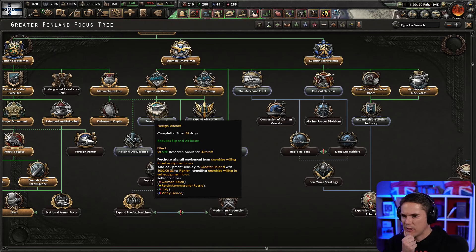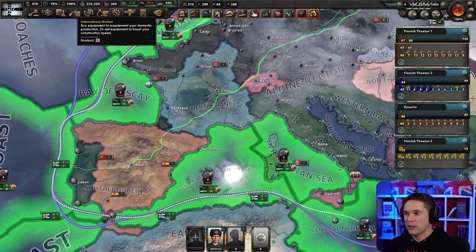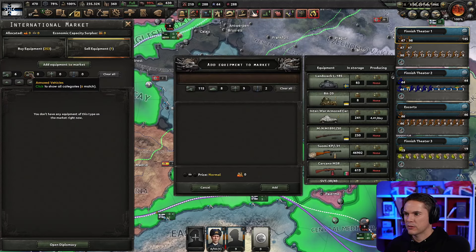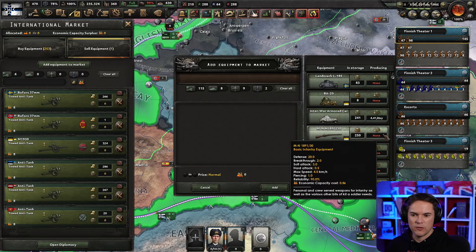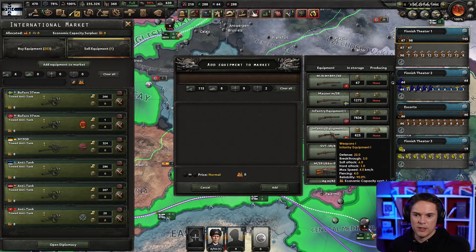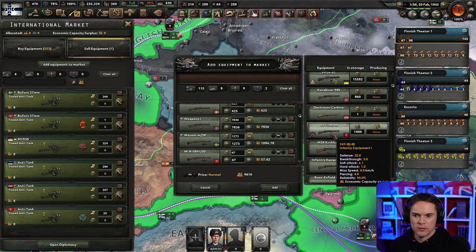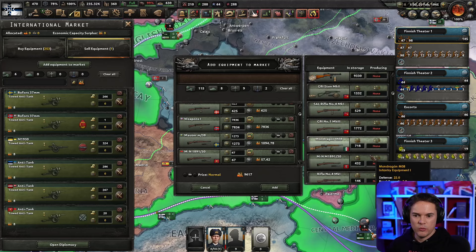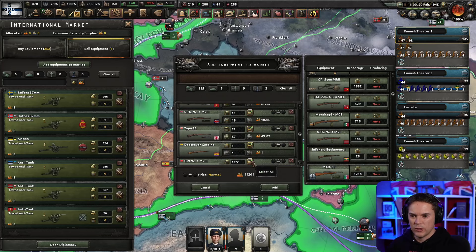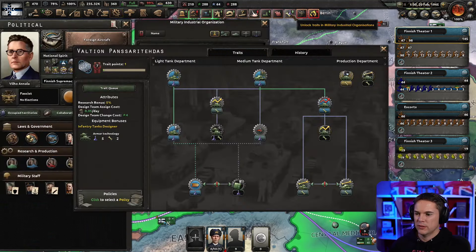This is going to add air defense and a foreign aircraft research bonus. We can purchase aircraft from countries willing to sell to us, and we can go on the market and sell a load of stuff. We're trying to sell this stuff but nobody wants it. If I add equipment - we should have a good stock - there's a stock of old infantry equipment, some Russian stuff in there. Let's add all this old stuff and get rid of it - we have masses of stuff. A destroyer carbide - what the hell. Rather than all these little fiddly tiny bits. Somebody might want it - I'll just add it and see who buys all that crap. It's like selling stuff on eBay after Christmas.